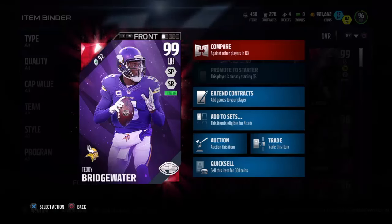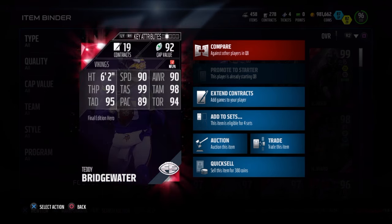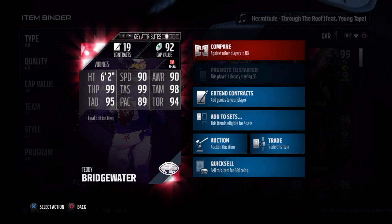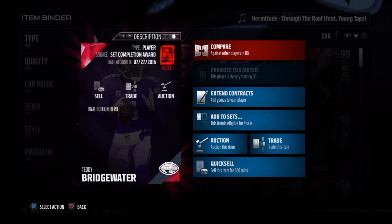What's up guys, so today we got Teddy Bridgewater Final Edition 99 overall, dual style short pass and speed run style, 6 foot 2, 90 speed, 90 awareness, 98 throw mid, 94 throw on the run, 89 play action, 99 throw short, 99 throw power, and 95 deep throw. Now his throwing stats are very solid.